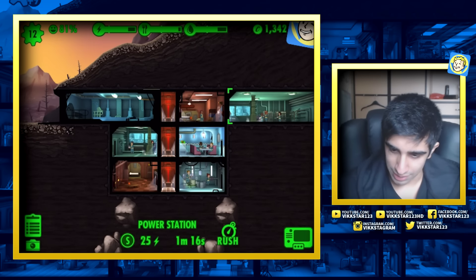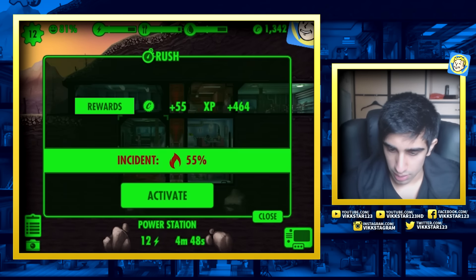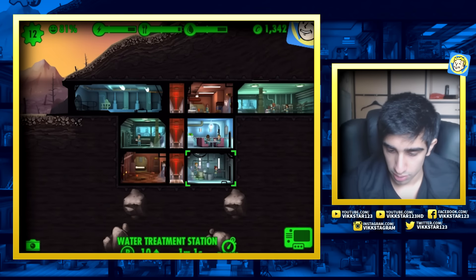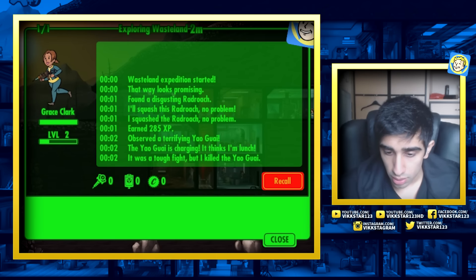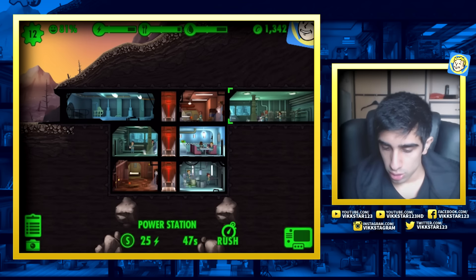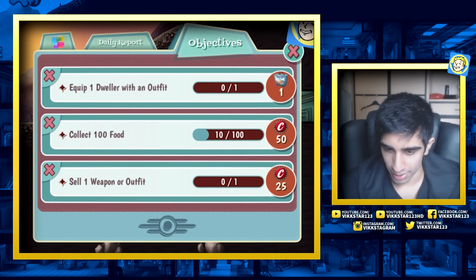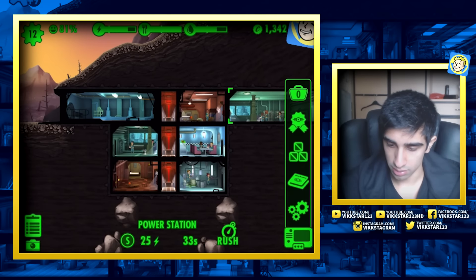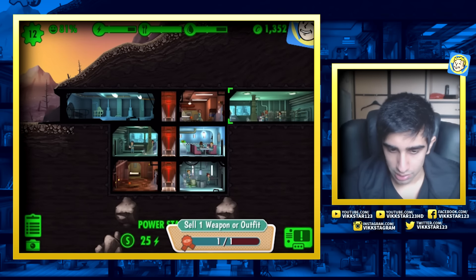What are we going to upgrade? Upgrade this entire room - expensive. Let's just upgrade this small one - 750, that's still a ton. I need some more dwellers. Let's check on my explorer - she's killing rad roaches. She killed a Yao Guai - 915 XP, that's got to be a lot. More food in the house. My challenges right now - sell one weapon or outfit. I'm going to sell that rusty BB gun - 10 caps for that. There we go, another challenge completed.